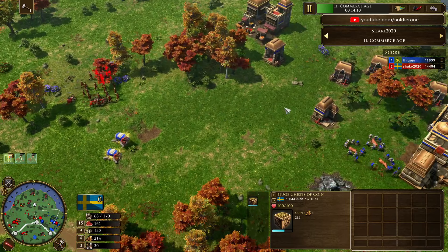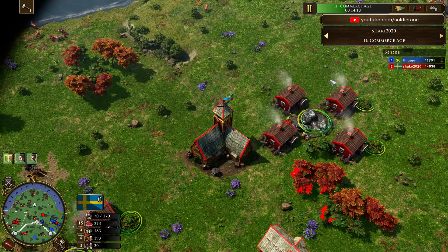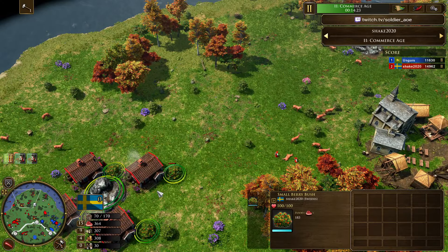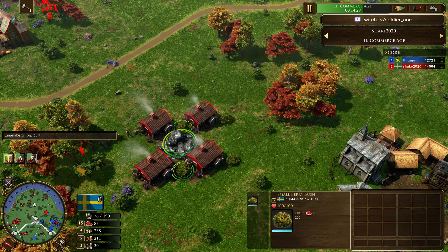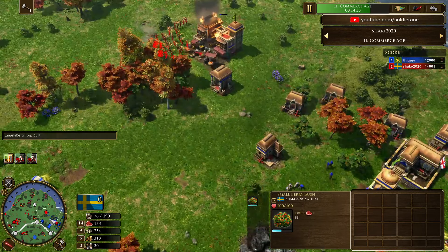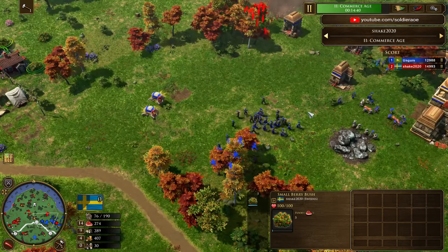Shake is like: okay, I've had enough of pushing in and losing my army. He's going up to the Fortress Age with the Exiled Prince, still queuing Carolines, and his eco is looking pretty good — 30 vils and 170 Torp population. Did he end up sending blueberries? No, he did not. So some of these Torps are probably really close to losing their berries — actually a few of them already did. He's really starting to run low, so maybe his economy is going to tail off a little bit.